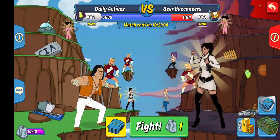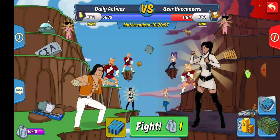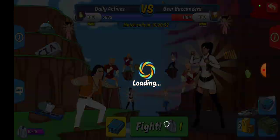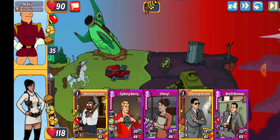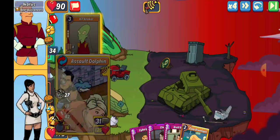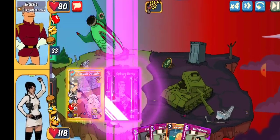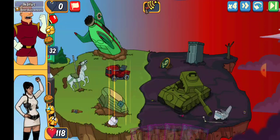What up everybody, Jimmy here. We got Armed Rumble round seven, we're in the 89-90 against Beer Buccaneers. Looks like we did not survive that last one. First up is Icarus — we're going with Western Lewis. That's high attack and we've got the mythic Sterling. We get the one shot, so we'll set up slot two Cyborg Berry and throw another Army Tank Zap.